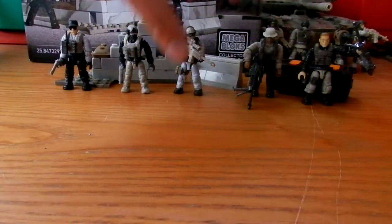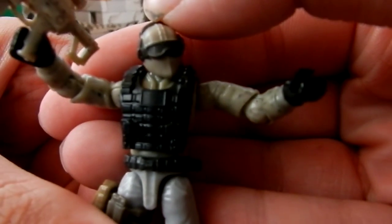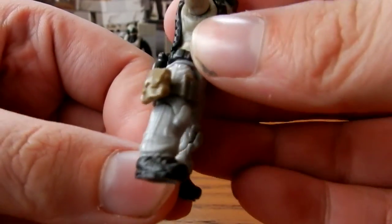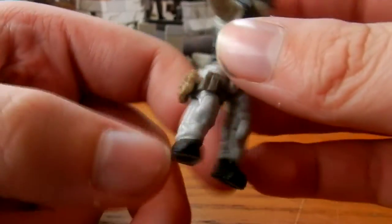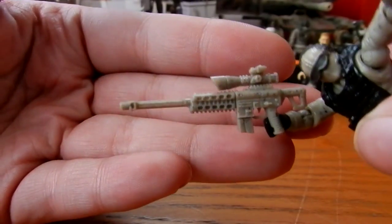Our third character comes with a black tactical vest, grey water canteen, tan slash dark brown leg strap, and a tan ammo pouch. Pretty cool figure. He includes a tan sniper rifle.